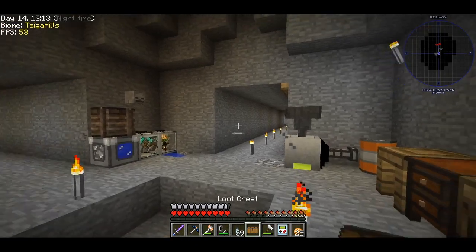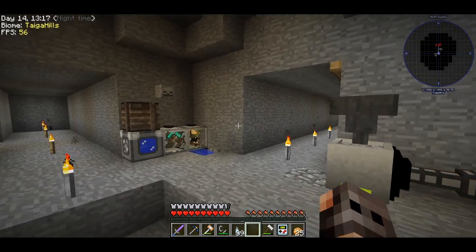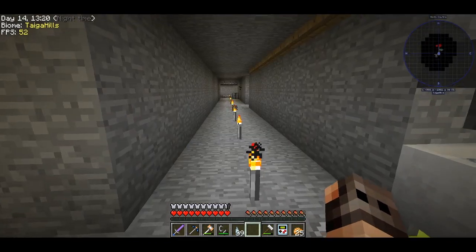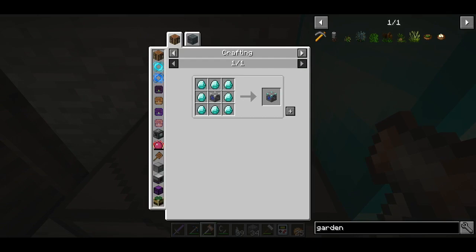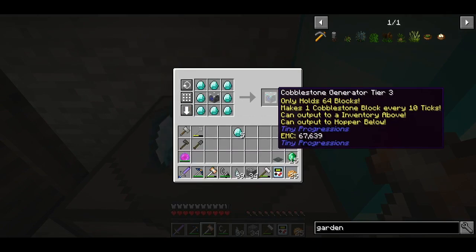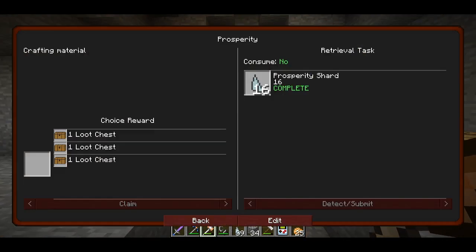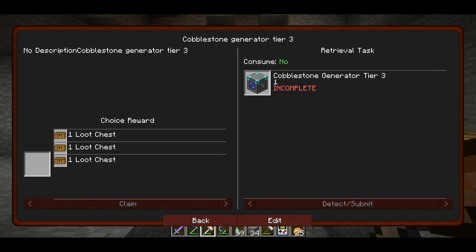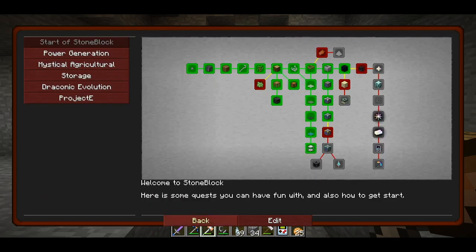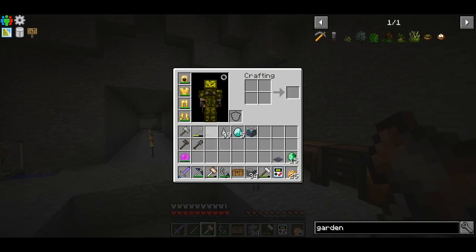The quest gave me a warhammer — okay, this is getting bad. I think I can also complete some cobblestone generator quests here: this is tier 3. But I don't have gold — that is a problem.